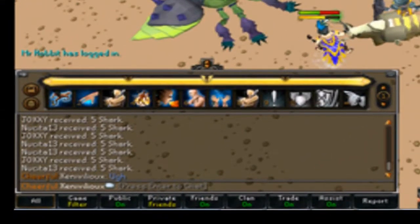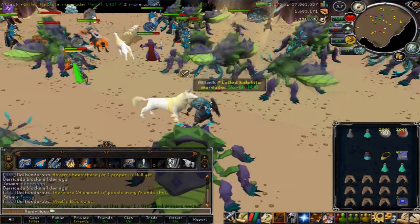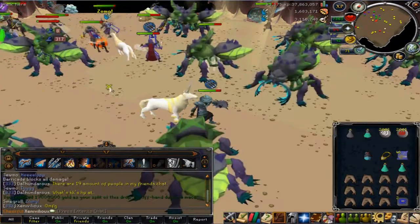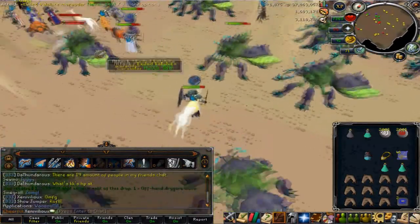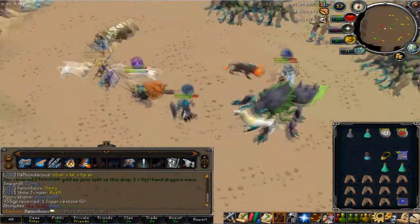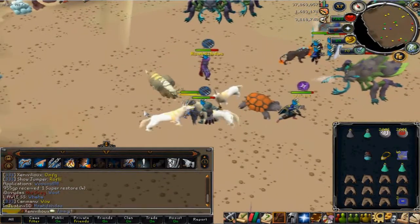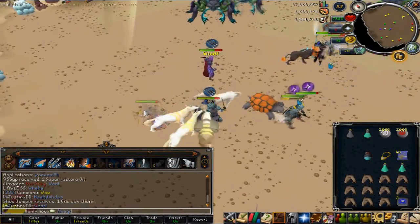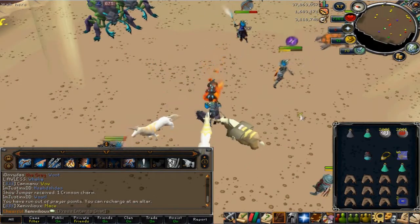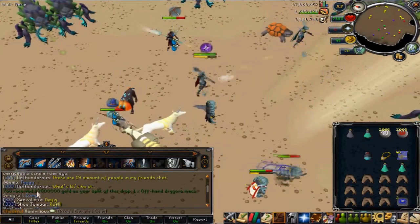Let's get started on the main parts of this video, which is an in-depth discussion of the Calphite King's attacks. Most of you will probably know the most dangerous attack is the green attack. This green attack is when the Calphite King throws a blob at one of the players, and usually he targets this person for a long time before he uses it.